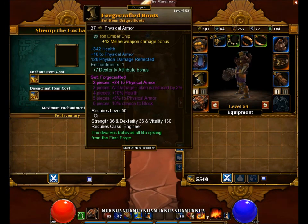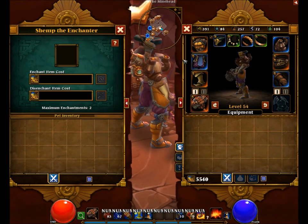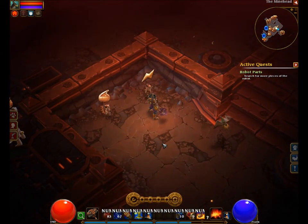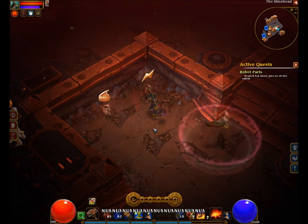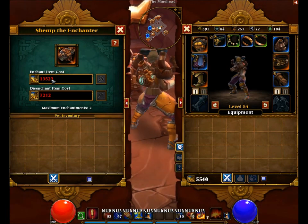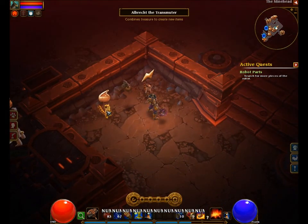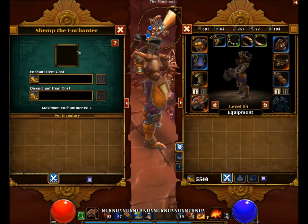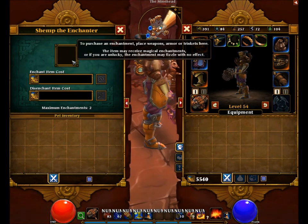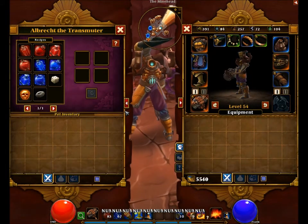They still have the enchant item system. You can see enchantments on items — for example, a plus 7 dexterity bonus, or 5 mana and 54 health. Once you unlock the end game, the enchanter in the map area can enchant your item up to 3 times. Be careful though, because the price of enchantments becomes quite steep and you will lose a lot of money enchanting throughout your leveling. Unlike Torchlight 1, the enchanter no longer has a chance to destroy the item, so don't be afraid to enchant as many times as you want, or disenchant and try again.